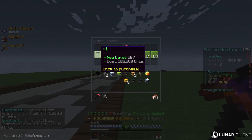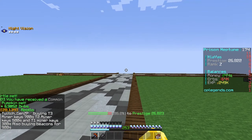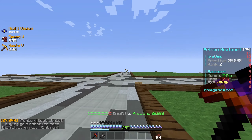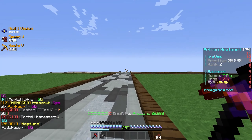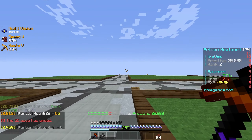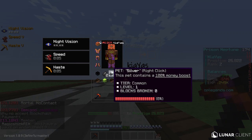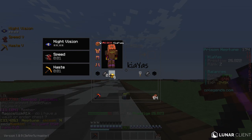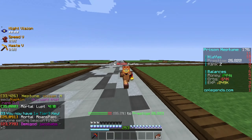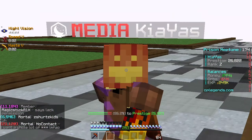We also have a bunch of orbs again, so we're going to go ahead and upgrade our pickaxe a little bit more on the loot enchants — it's very, very nice, very, very OP. I'm also going to do my orbs pouch since we received a good amount of orbs. The loot keys are very, very OP. I'm happy that they're coming out with a bunch of new enchants continuously. It's pretty OP for the whole server, allows the server to have new content updates, which is very fun. You guys can't tell me it's not OP that we can receive this much stuff from literally just playing the game.